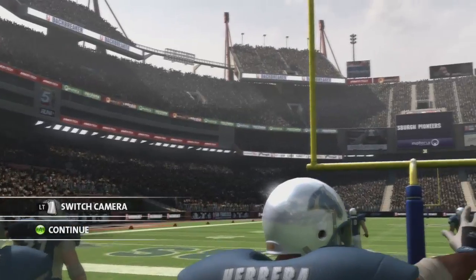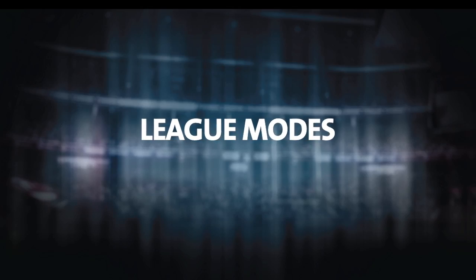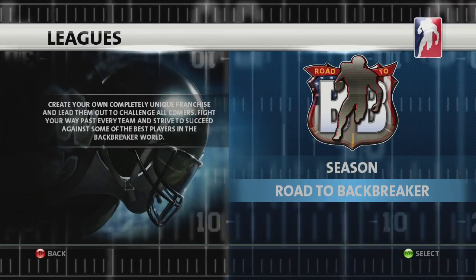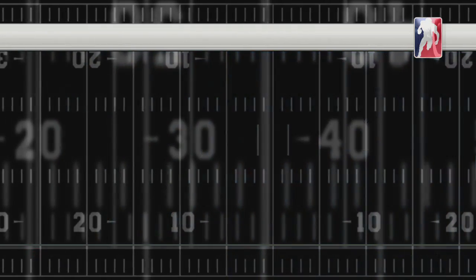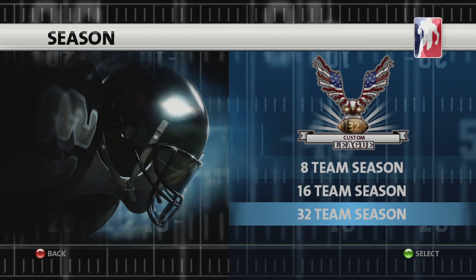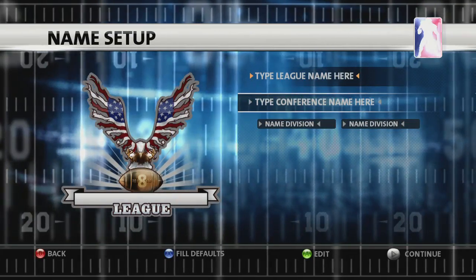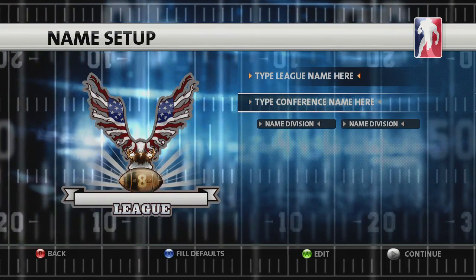For those of you looking for a deeper experience, Backbreaker features comprehensive support for multiple league types. You can choose between Season mode and Road to Backbreaker. In Season mode, choose between 8, 16, or 32 team leagues, which you'll play over multiple consecutive seasons. You can manually customize the name of your league, conference and divisions, or just auto-fill and modify them.